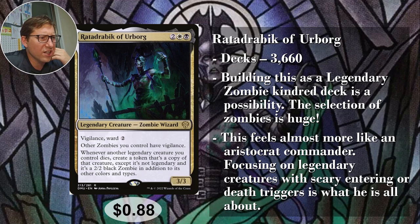Whenever another Legendary creature you control dies, create a token that's a copy of that creature, except it's not Legendary — and it is a 2/2 black Zombie in addition to its other colors and types. That's amazing because you can take whatever just went to the graveyard, throw it back on the battlefield, and the other copy isn't Legendary so there's no conflict. You're abusing entering effects and death effects — you can do that so much with this commander that it's almost ridiculous. 88 cents.